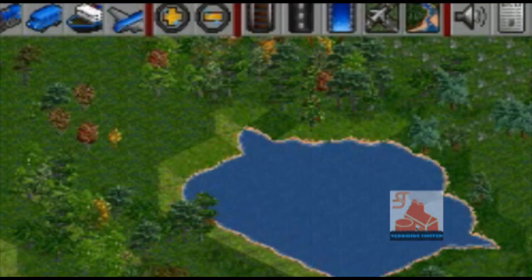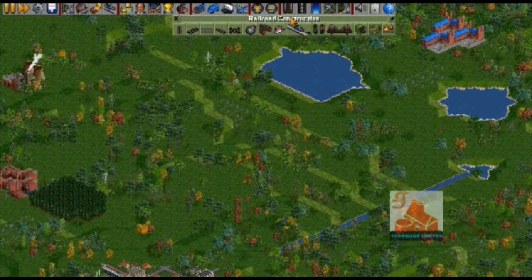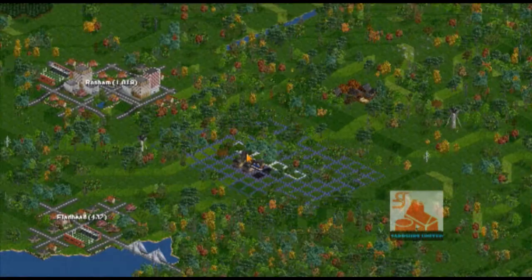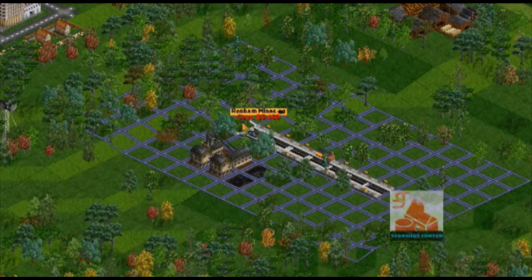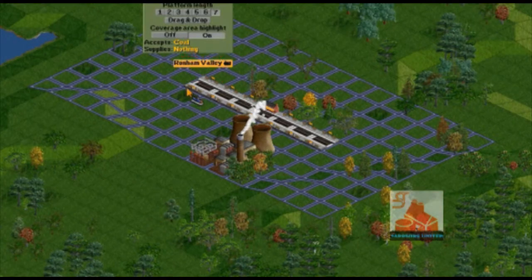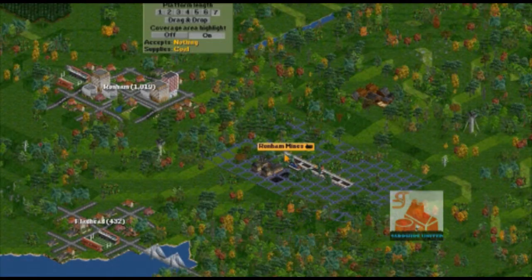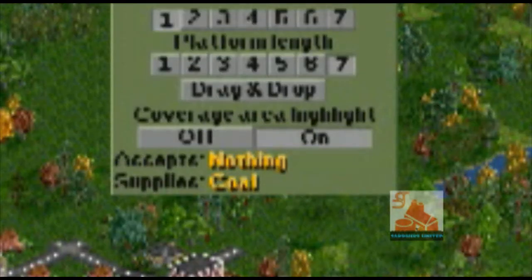We will start off with building a simple point-to-point rail line. Click the build railroad track button to begin construction. Use the station tool to build the pickup station at the coal mine and the drop-off station at the power station. The blue footprint indicates the station catchment area. Make sure that each industry is within this area. It will tell you what the station supplies and demands when in the correct location.